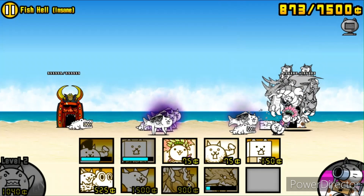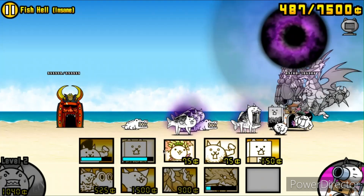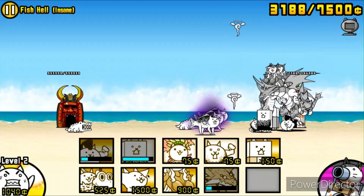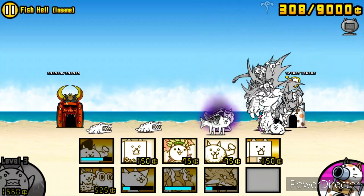After you merk all the fish on your way to the base, as soon as you hit the base and the boss comes out, you turn on Cat CPU, and Cat CPU does all the rest. It doesn't become a problem anymore — it basically becomes an auto stage at that point.